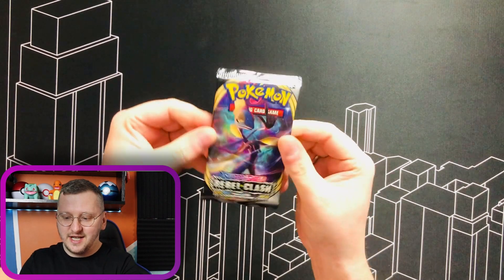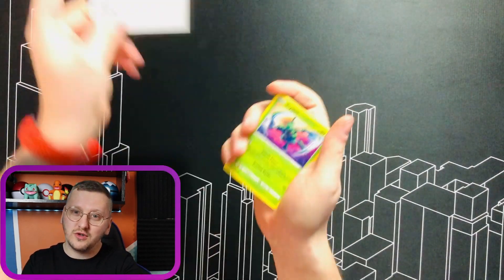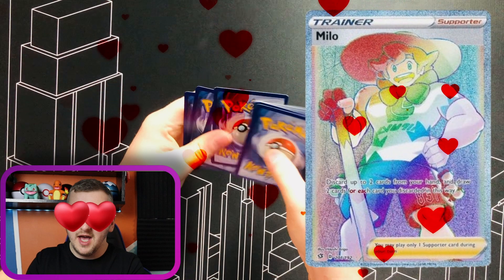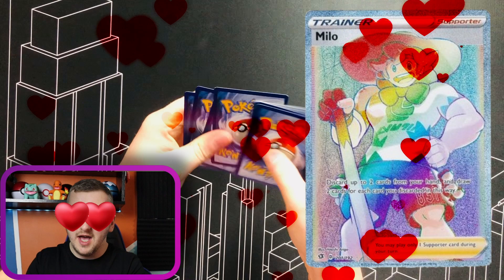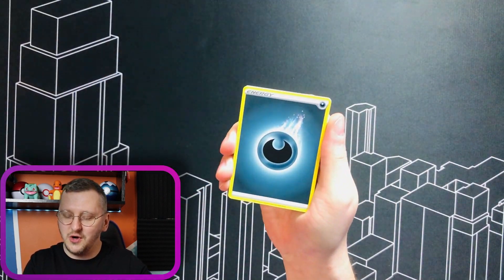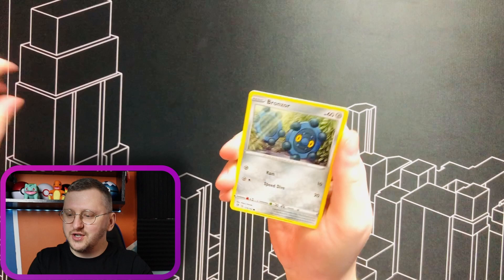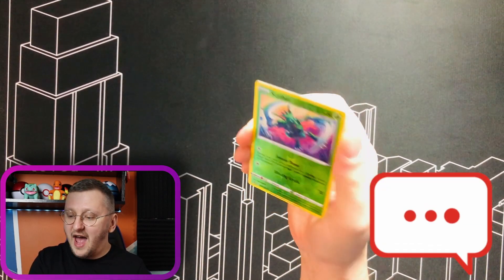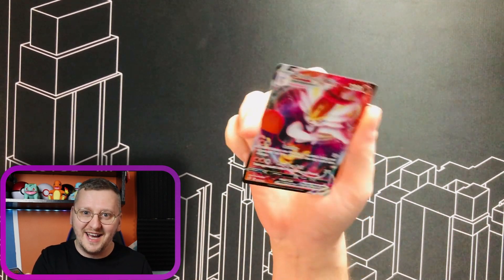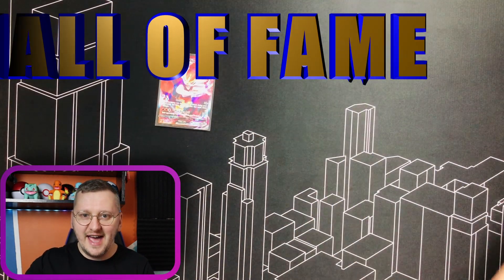The first one with an Antilion. I really like Rebel Clash, I am not gonna lie to you guys. It has beautiful rainbow cards like Boss's Orders or Milo, for example. I am quite keen on pulling those today. Remember to like this video and let me know if you like Rebel Clash in the comments. We have Sky Turf as the Reverse Holo and a Cinderace V — absolutely gorgeous card. First pack and first pull! Let's put it into the Hall of Fame!